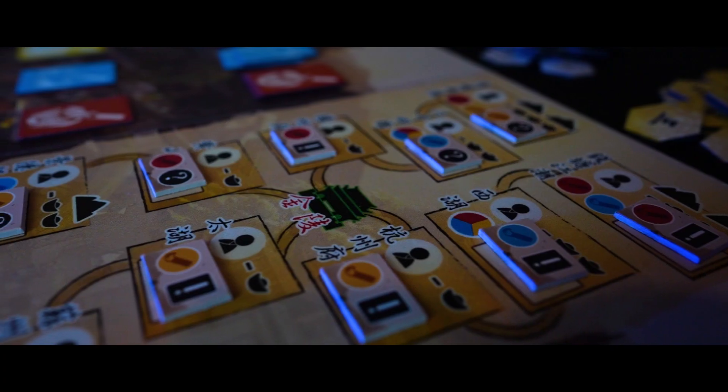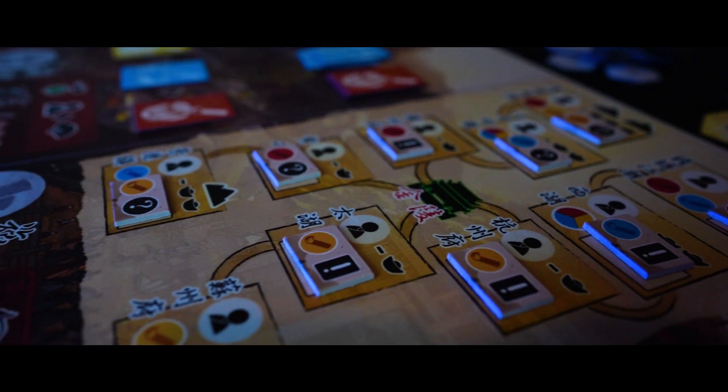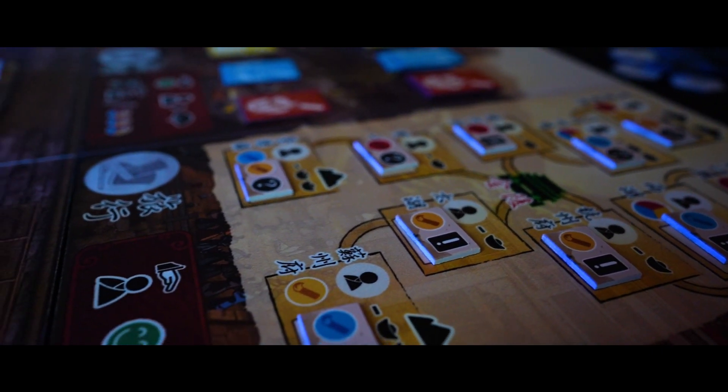Yang Nan is at its heart an action selection, bag building, area majority, worker placement game. The game is played over six rounds with two phases in each round: the action phase and the upkeep phase.